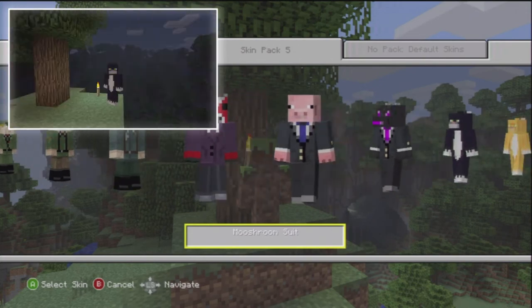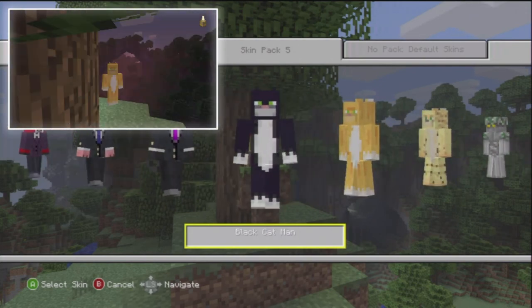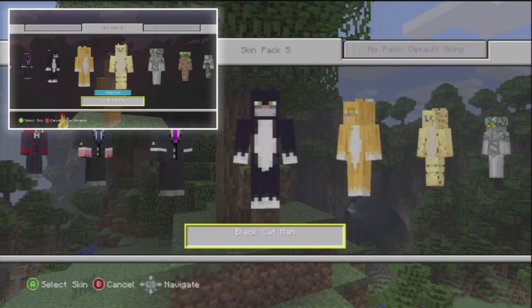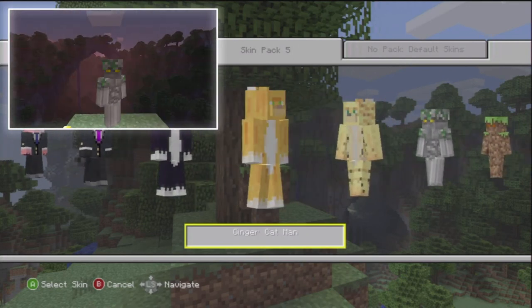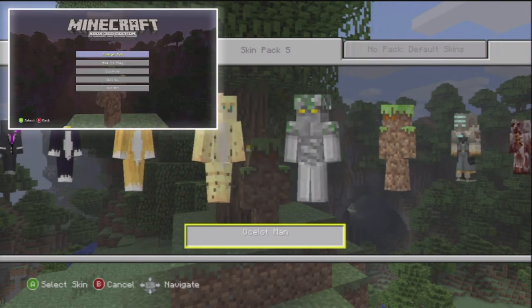We have the Mushroom Suit — the Mushroom Cow inside a suit. A nice purple suit, a pig suit, a dragon suit, black cat man with a nice cat suit, a ginger cat man, an ocelot man, and then we have Rockman.